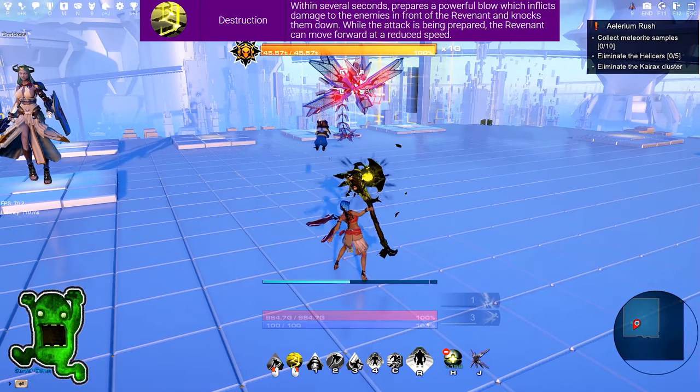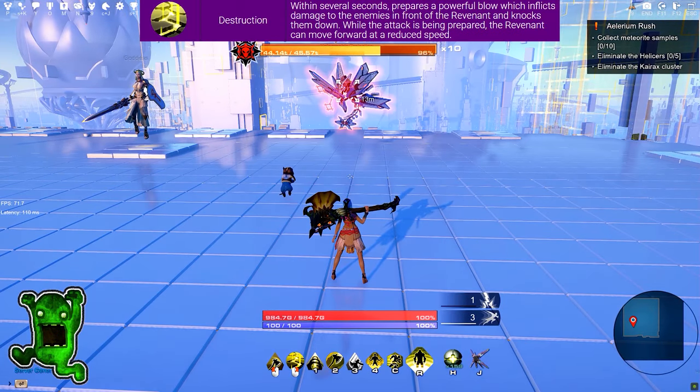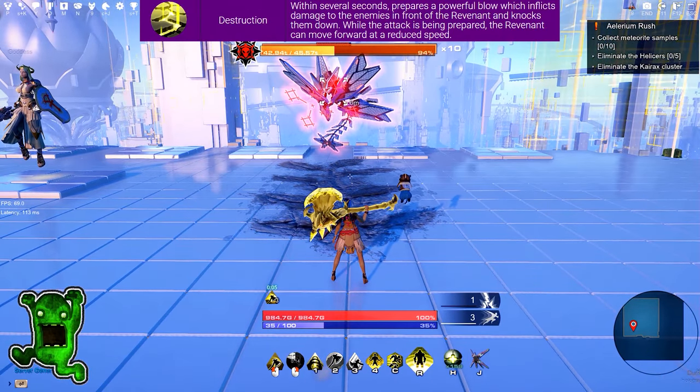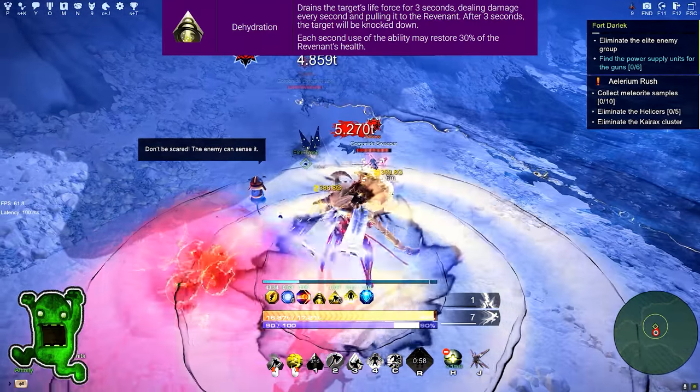The second ability is Destruction. Within several seconds, it prepares a powerful blow which inflicts damage to enemies in front of the Revenant and knocks them down. While the attack is being prepared, the Revenant can move forward at reduced speed.